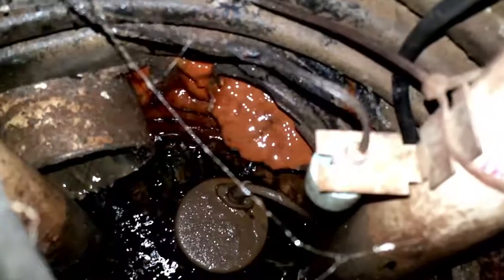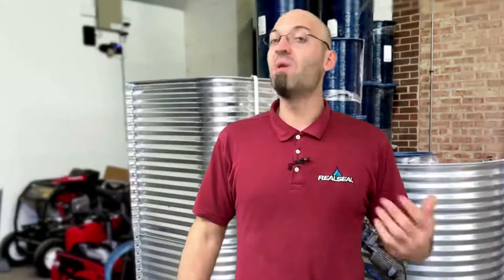This is something that you can check for yourself. If you see real discolored orange blobs floating in your pit, then you may have an iron ore bacteria. If you have any questions, feel free to give us a call and we'll be more than happy to check it out and see what you have going on.